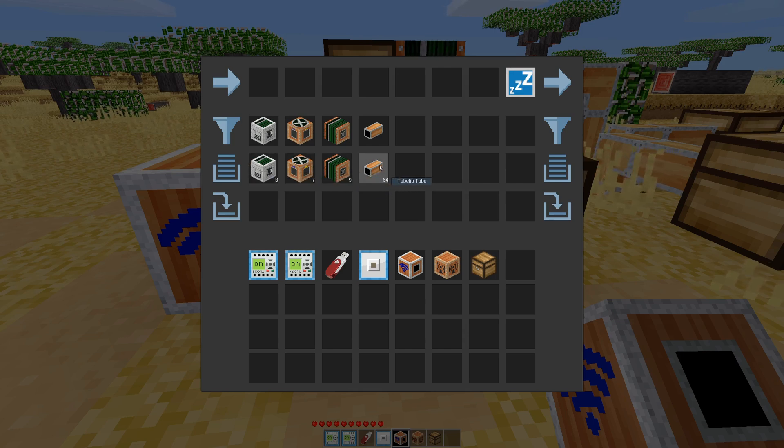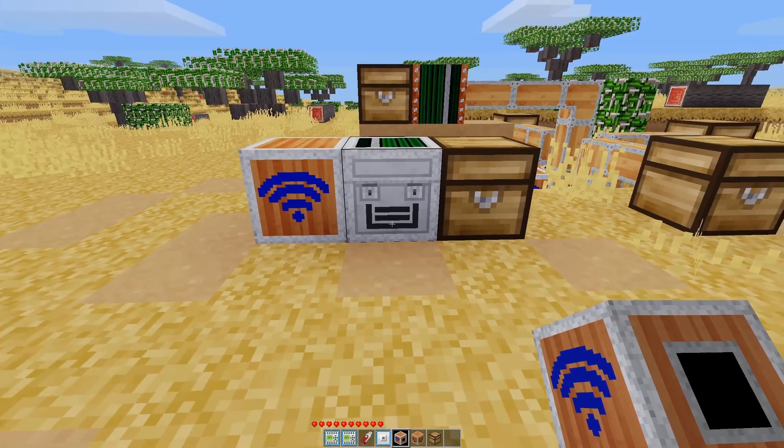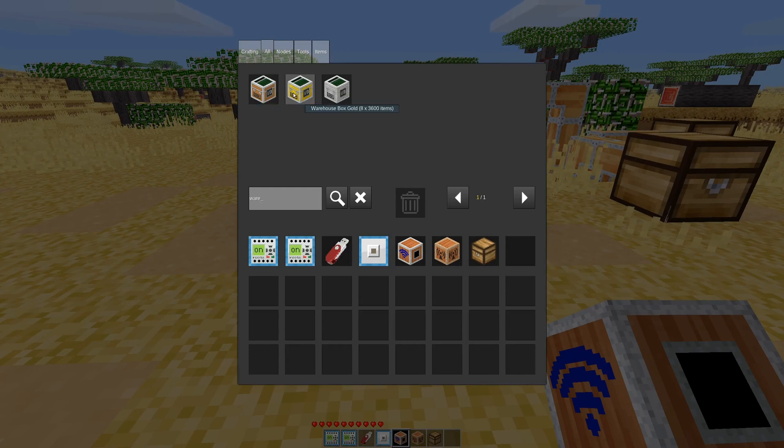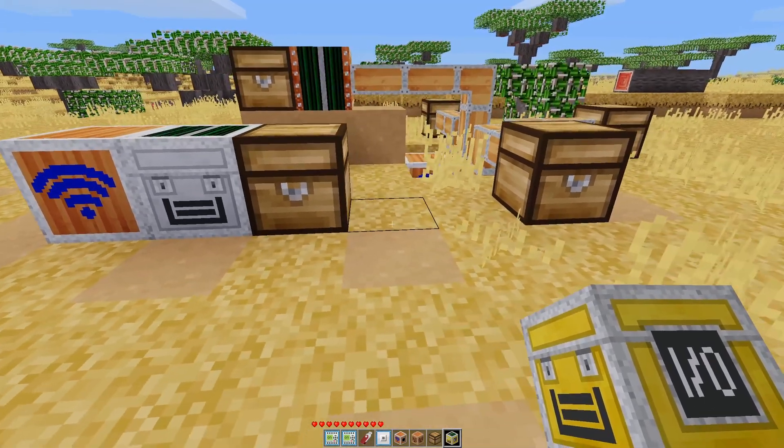You might think you can only store one stack of items, but actually no. We have three different box tiers: copper, gold, and steel. As you can see in the hover text, there are eight slots. The steel box lets you stack 400 items per slot — though that won't work for tools with a wear bar. The copper box allows stacks of 1,200, and the gold box allows stacks of 3,600. So if you're storing lots of dirt, this is very useful.